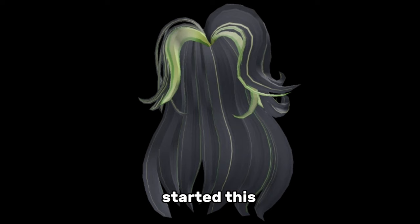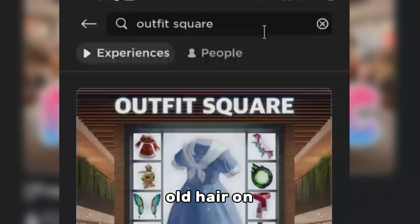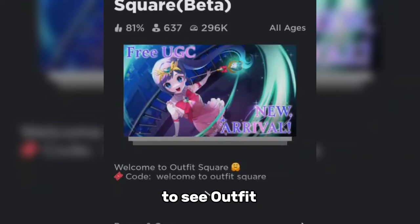This is how the free hair looks like. It's green and black — Billie Eilish's old hair. On Roblox, you want to search up Outfit Square and click on the first game. It should be called Free UGC Outfit Square Beta, and the developer is Outfit Square.